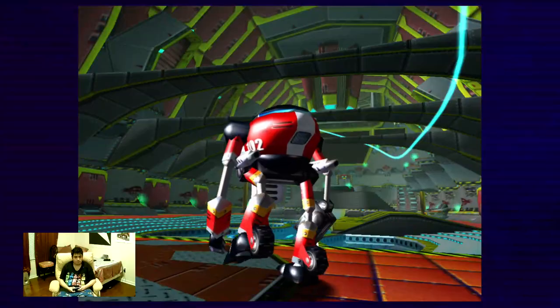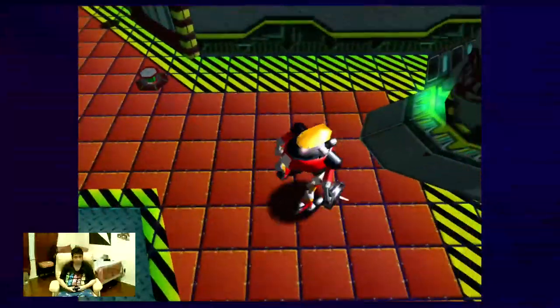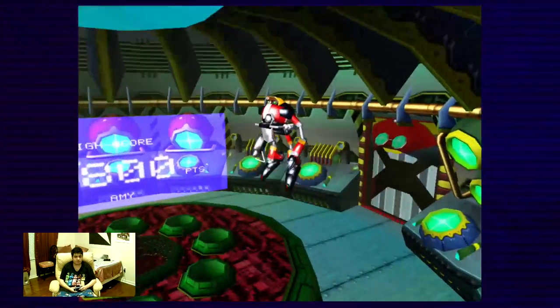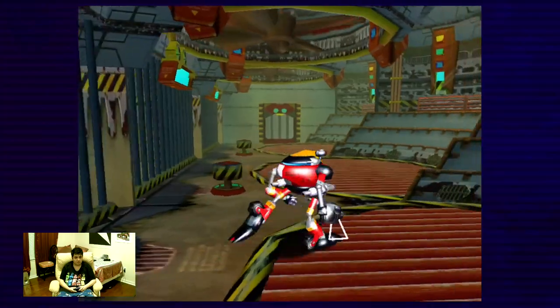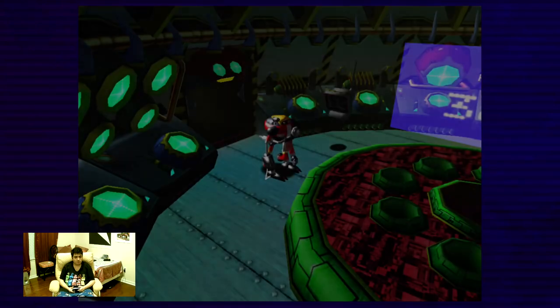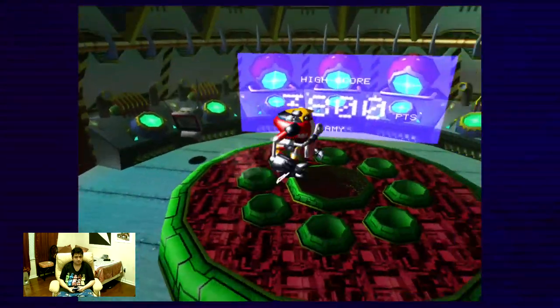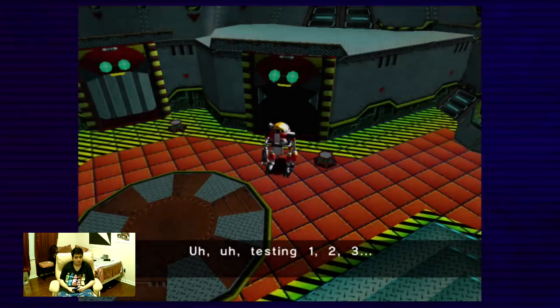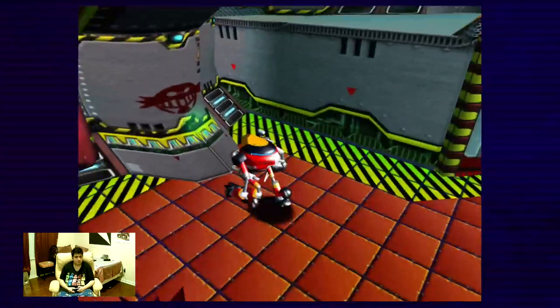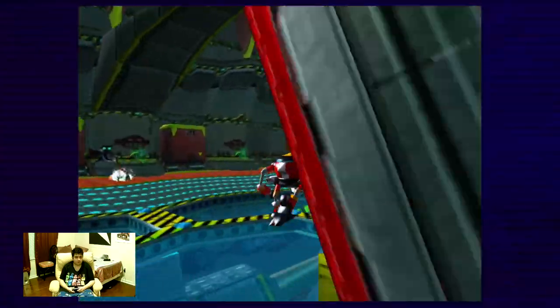And you can see E-101 Beta changing. Looks like we're gonna have to go see Amy in her cell right now. We just let Amy free. And why does Gamma want the bird so badly? Unfortunately, it's time for us to go find the hover part.